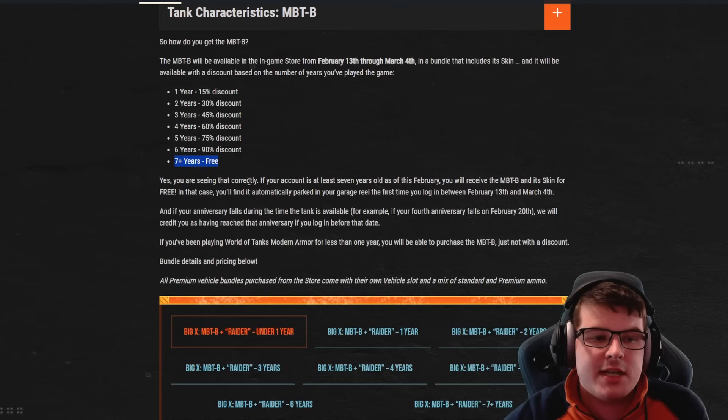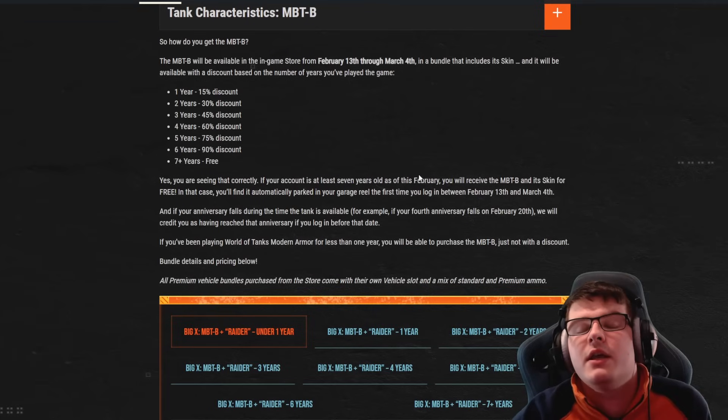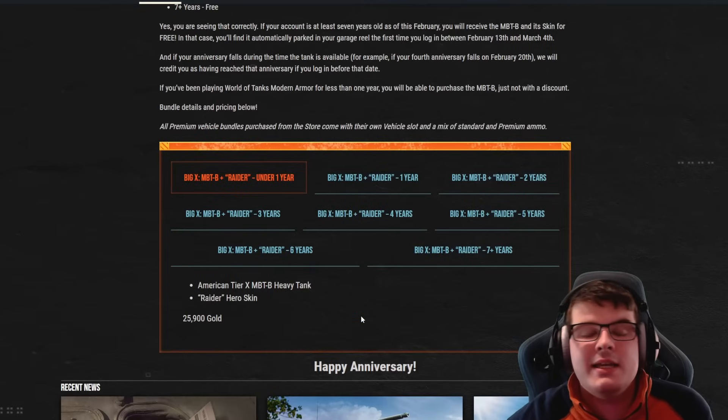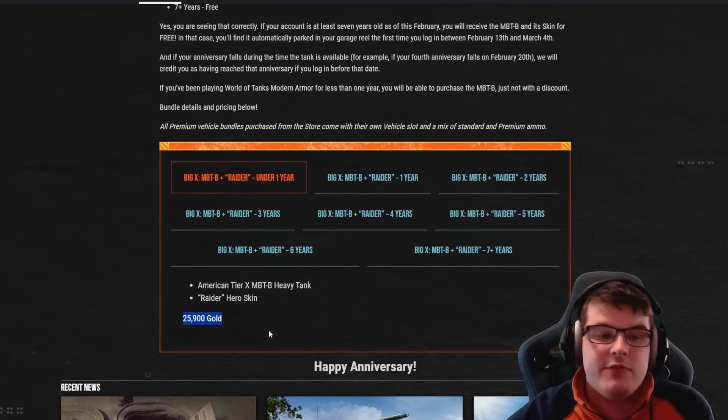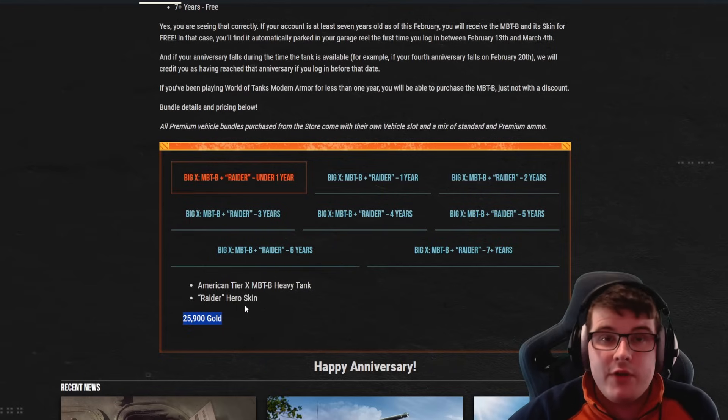If you've played seven years it's free; six years is 90% off; five years is 75%; four years is 60%, going down in 15% increments. The first year of play gives a 15% discount, and if you haven't played up to a year you'll have to pay full price, which is 25,900 gold — very expensive.